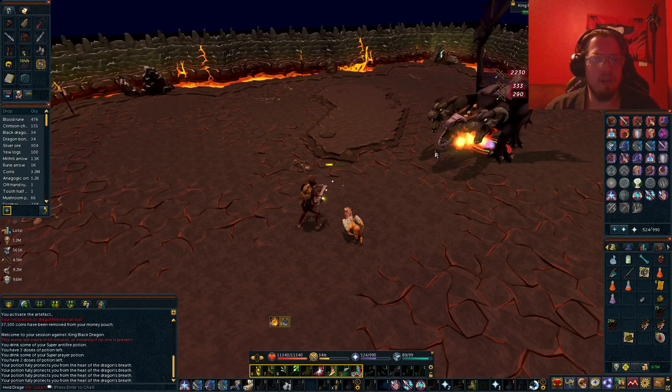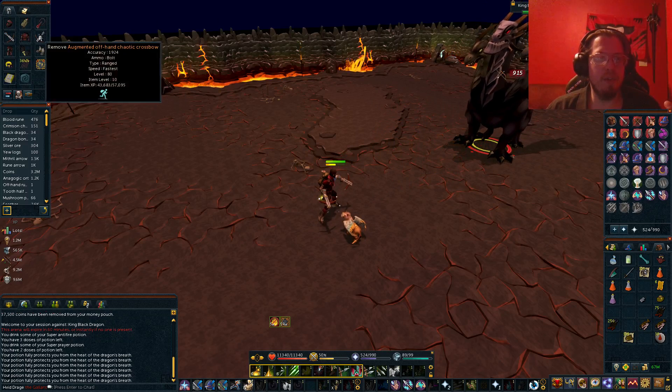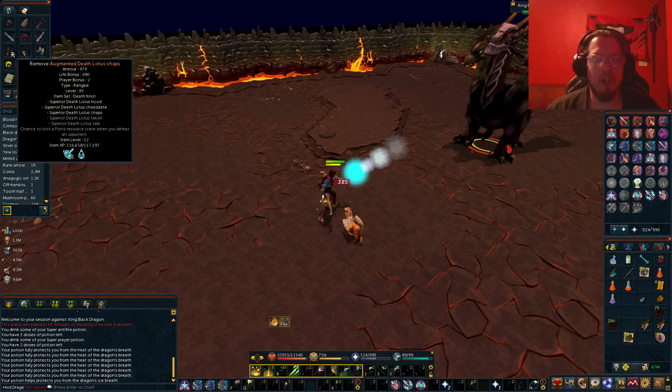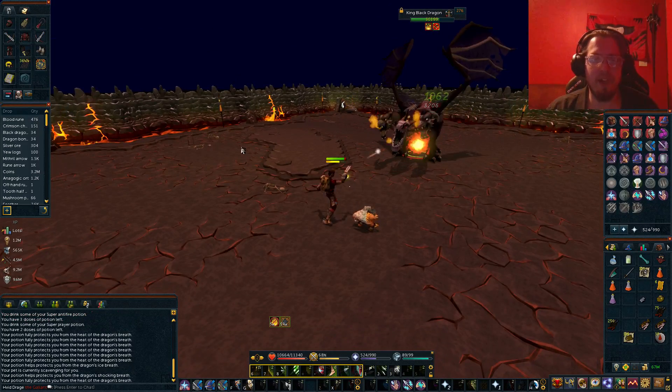Use your Vampyrism and start fighting him. What I like to do is I have a Venom Blood perk, so it's making me immune to poison. I find it very useful.